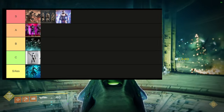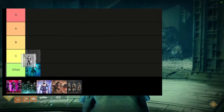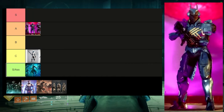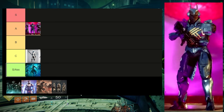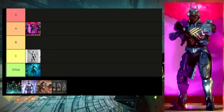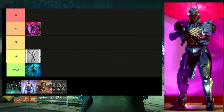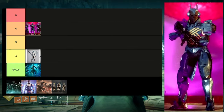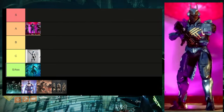Now moving on to Titans — for a few of these the placements will stay the same. For this one it's still going to be A tier. The chest piece is probably the only really terrible piece because of stripes that don't change color, but the boots, arms, helmet, and mark are going to be the best pieces. I utilize the mark quite a bit, the boots for mecha themes, and the arms in quite a few things.